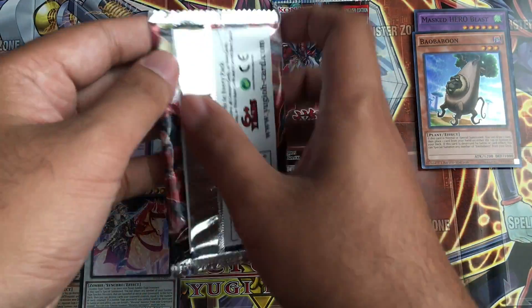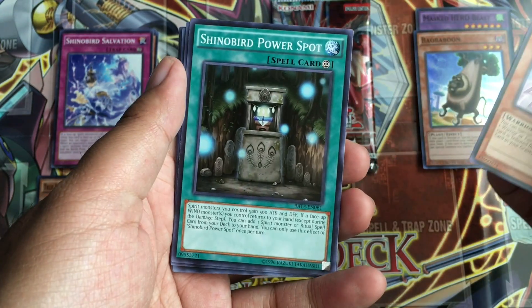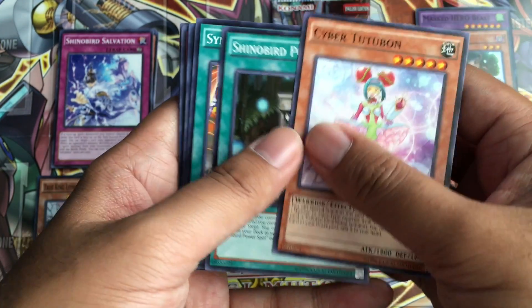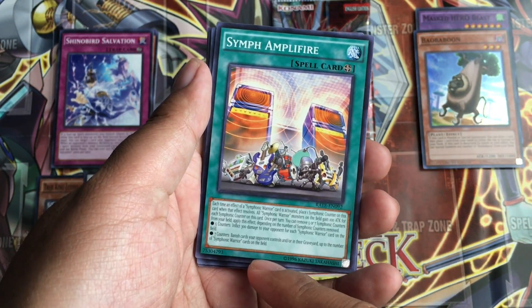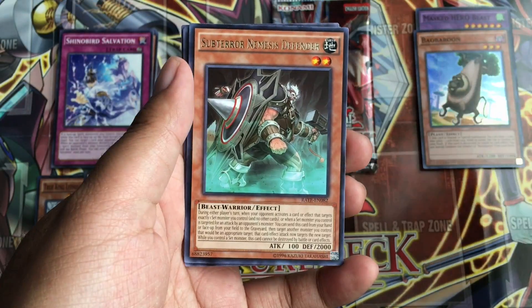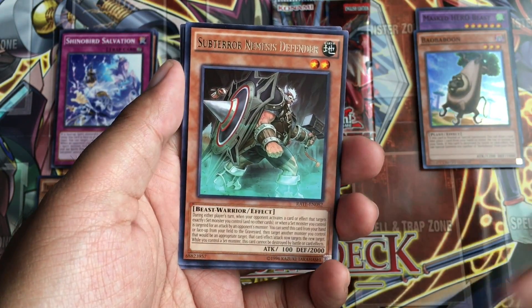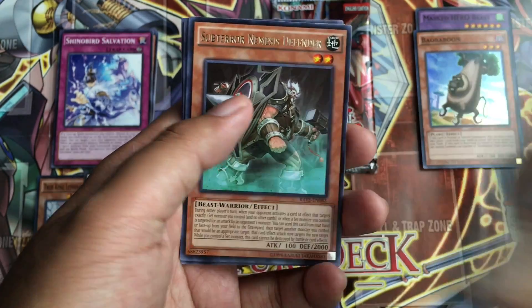Second pack. Cyber Tutupon. Shinobird Power Spot — interesting. Symph Amplifier. Yeah, these are for the Symphonic Warriors. I might get Andaband played on while I'm at it, maybe at my local game shop. Sub-Terror Nemesis Defender.